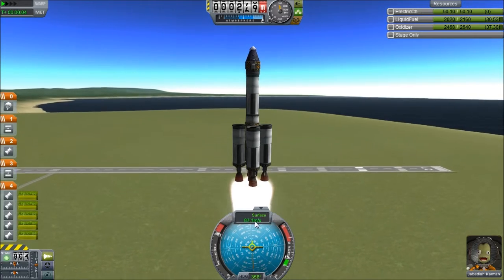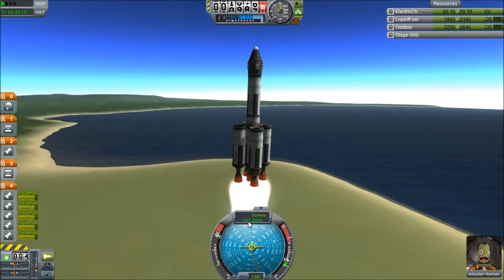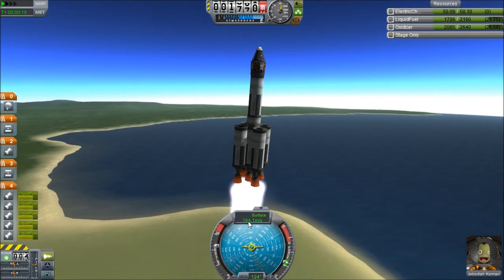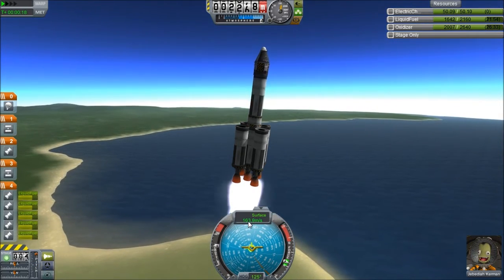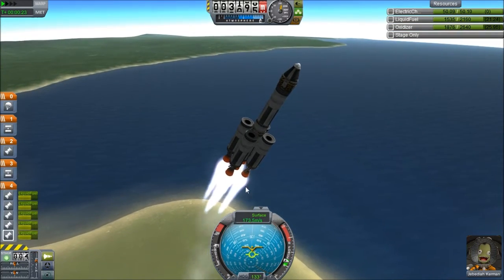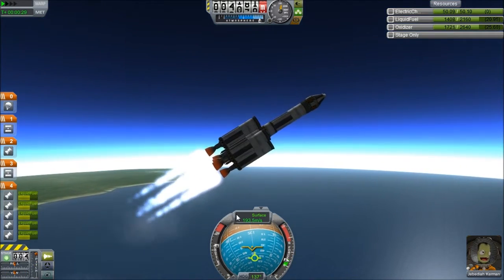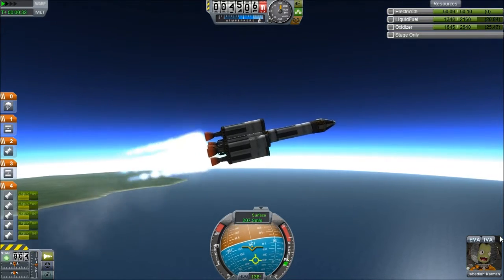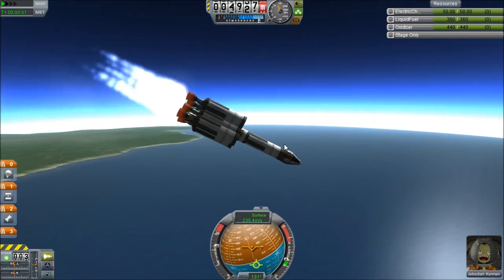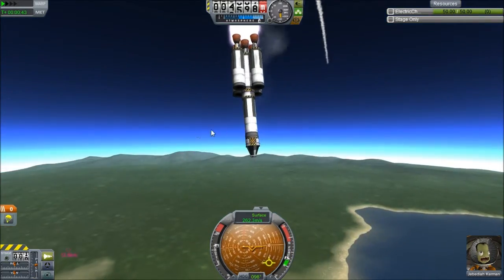Taking off, getting very, very fast very quickly. Let's throttle back a bit — I did not want to hit that. Oh no, I accidentally hit W. I cannot believe I did that. This is going to be a very unsuccessful attempt and poor Jebediah is going to die. Let's hit spacebar to decouple that, then spacebar to launch the next rocket — and it's not working. Abort! Abort! Abort!